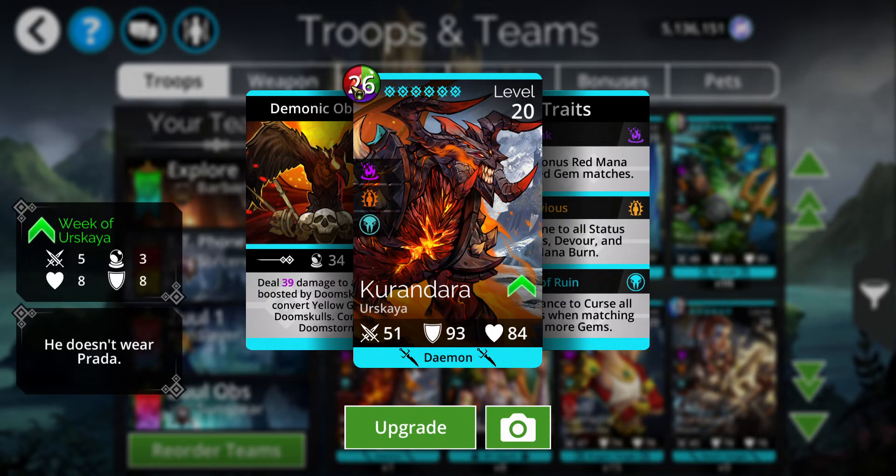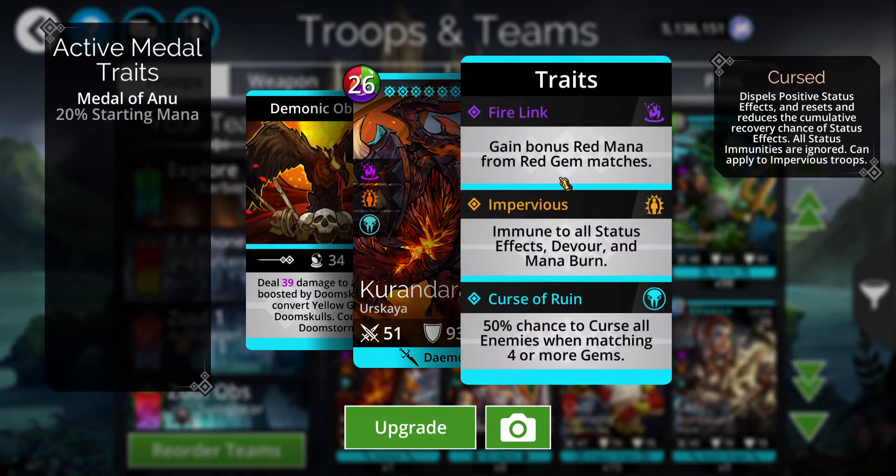New Mythic Daemon — red, green, purple. Bonus red mana from red gem matches, immune to all status effects, devour, and mana burn. But if you notice, it is not immune to lethal damage. Only Enraged Kurandara is.